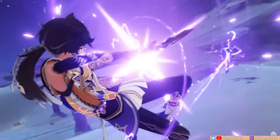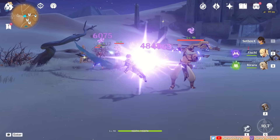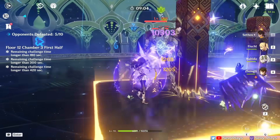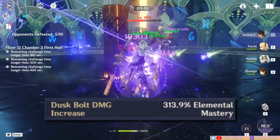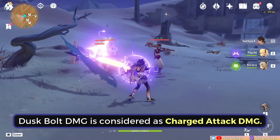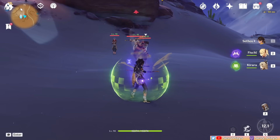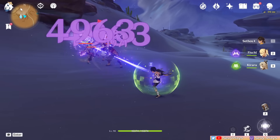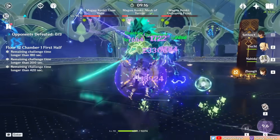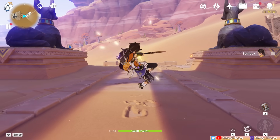On the other hand, we have his normal attack mechanics. After casting his burst, Sethos enters the Twilight Meditation state for 8 seconds. During this time, his aiming mode is disabled, and his normal attacks transform into piercing Dusk Bolt attacks infused with Electro. Similar to his Shadow Piercing Shot, their damage is also increased based on Sethos' EM stat. Note that these Dusk Bolts are considered as charged attack damage, so related charged attack bonuses and buffs will affect them. These also have a piercing effect, so if you line up the enemies properly, you can hit multiple targets. It's simply about firing away and triggering reactions to maximize the damage in this 8-second window. The animation of the third hit is pretty slow, so you can cancel it to speed up his attacks and trigger more reactions overall.